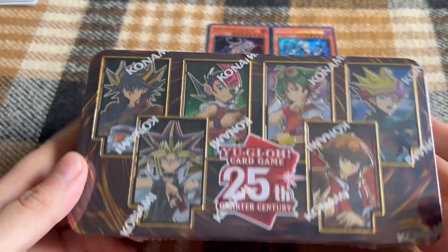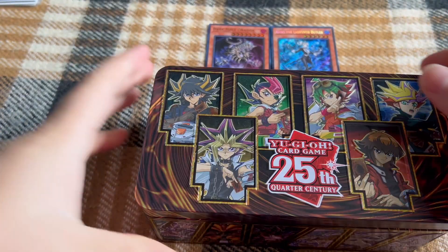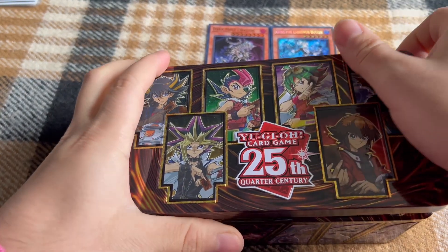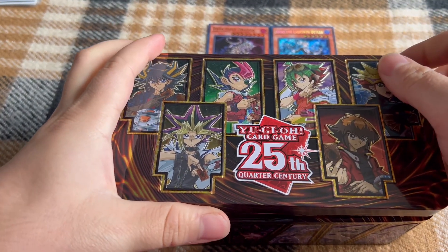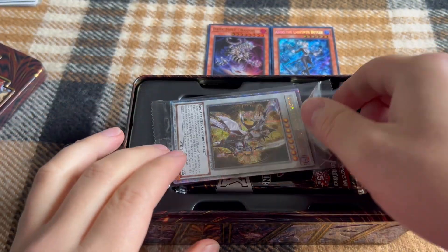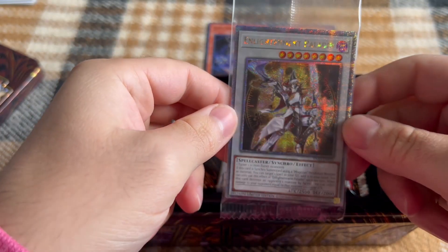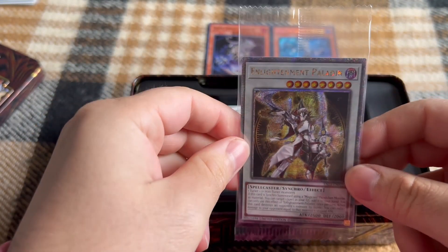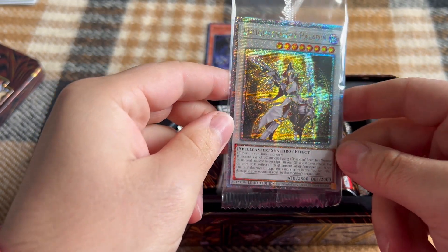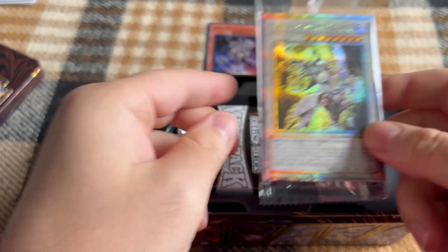Right off the bat we're going to see our promo, which is the Enlightenment Paladin. Unfortunately, probably the least valuable out of all of them and one that I'm not super interested in, but I don't have a copy of this — it's one promo I haven't pulled yet — so that'll be decent for the binder.